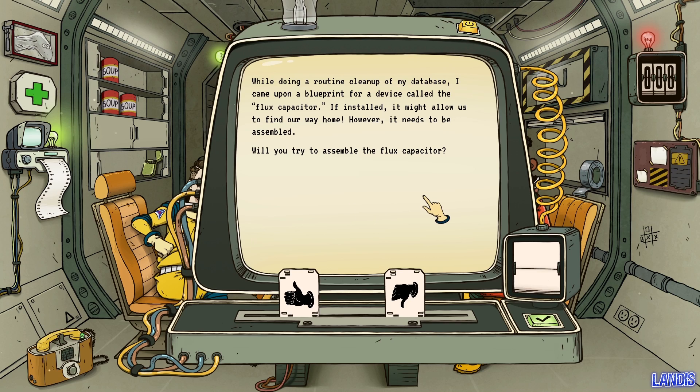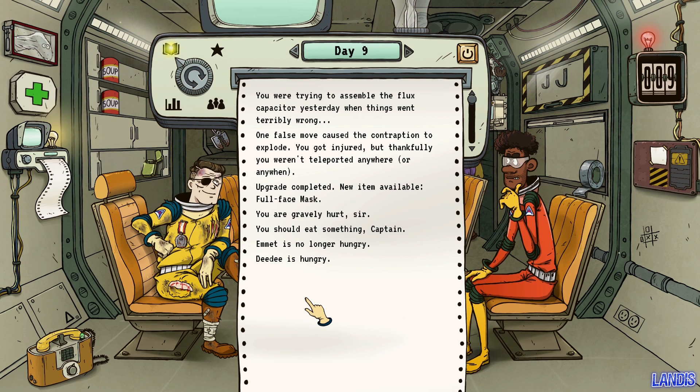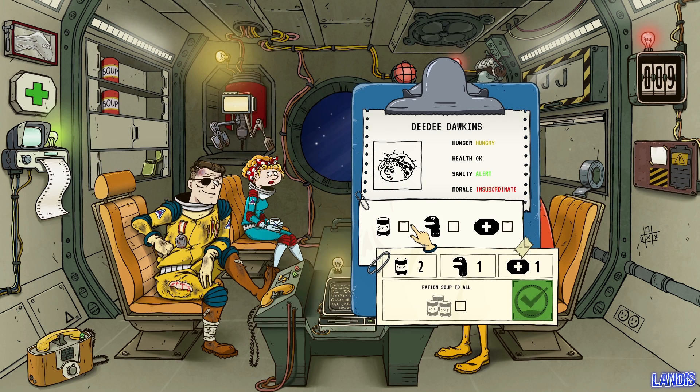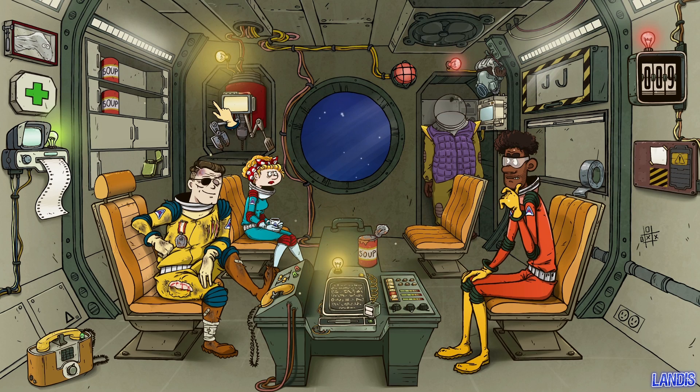While doing a routine database cleanup, ASTRO found a blueprint for a device called The Flux Capacitor — if installed, it might allow us to find our way home. However it needs to be assembled. Let's try. Day 9: you were trying to assemble the flux capacitor when things went terribly wrong — one false move caused the contraption to explode. You got injured, but thankfully weren't teleported anywhere. Upgrade completed: full face mask. You're gravely hurt, Captain — you should eat something.